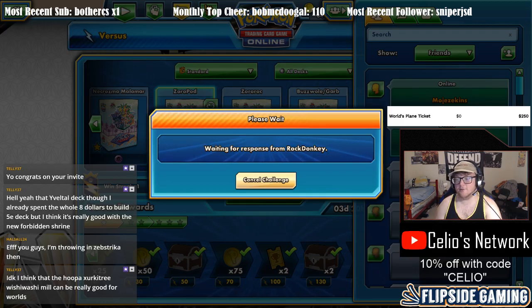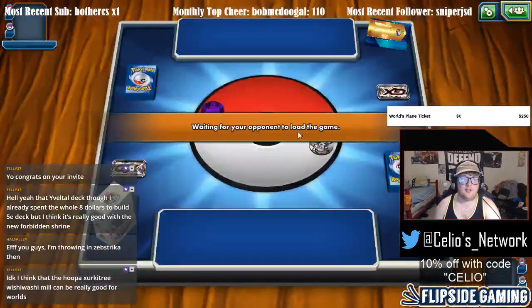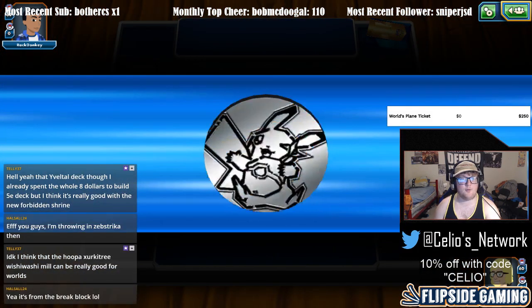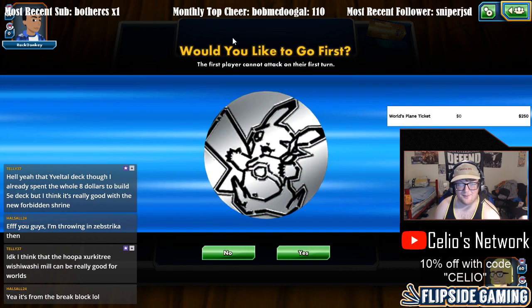Hoopa Zoroark tree. Wishy Washy Mill — I think people could potentially forget about Mill for Worlds, put it on the back burner and then lose to it. We're letting our opponent go first here, we will go second. I don't want to forget that — no, I would not like to go first.